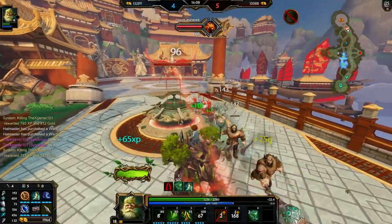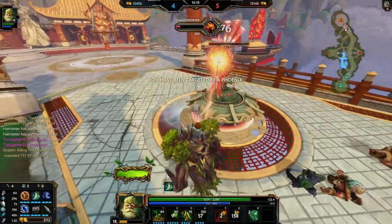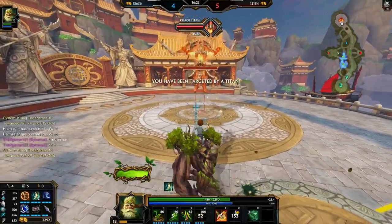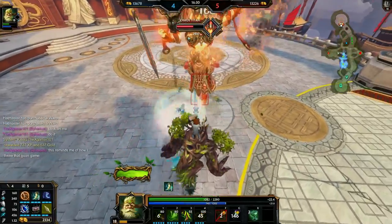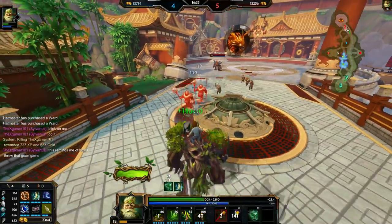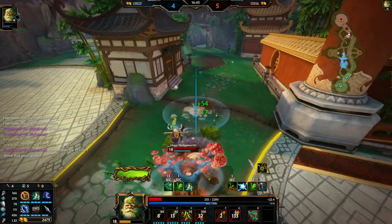One nice thing to do is use your ultimate immediately after using your one because their protections are shredded. Sylvanas's one shreds protections by 25 — that's pretty nice — and of course that applies after Demonic Grip as well. The order of penetration is: percent reduction first — that's Demonic Grip — then flat reduction, which is Spear of the Magus or the way my one shreds, then percent pen like Obsidian, and then flat pen as just the stat.